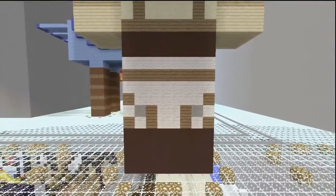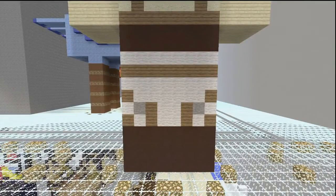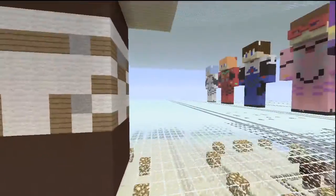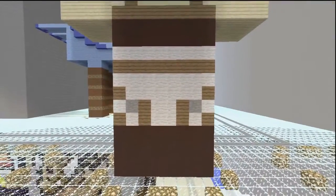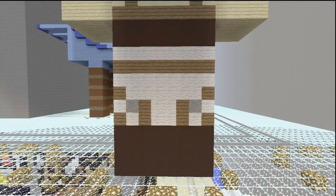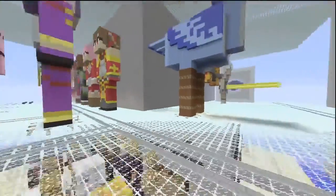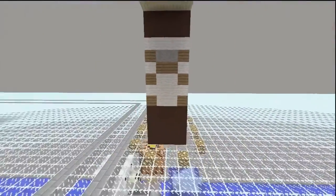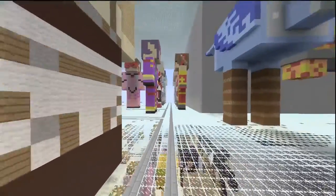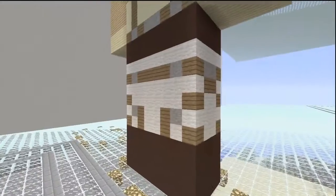The back is actually just a flipped version of the front — I think it's exactly like the front, minus the buttons. Otherwise, it's pretty much the flipped side of the front, so it's very easy. Black stained clay, white, spruce wooden planks, and stone. This side of the legs is the exact same as the other side, as you can see. So exactly the same — pretty easy.